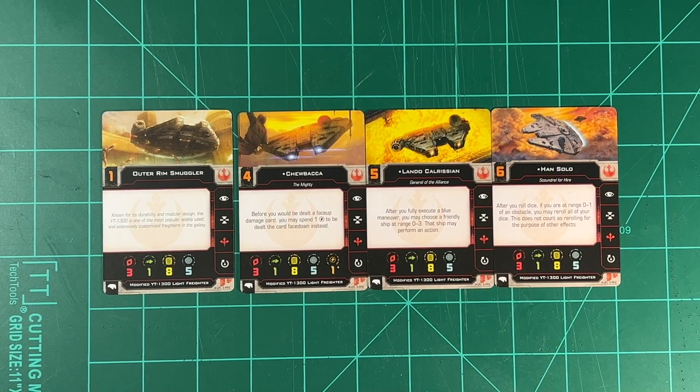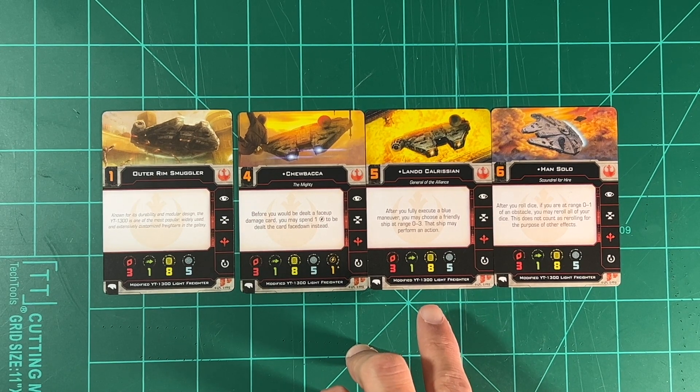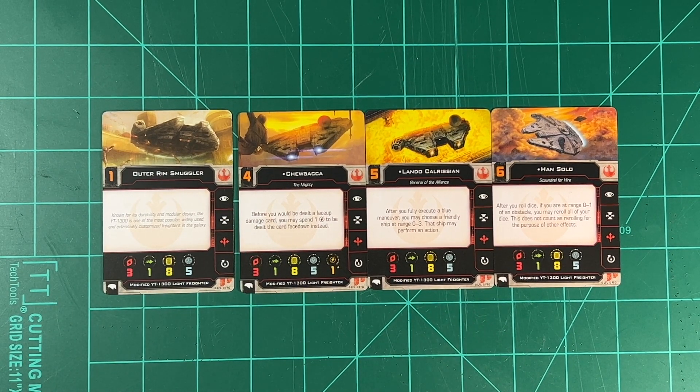Here are the pilot cards. You have your Outer Rim Smuggler, Chewbacca the Mighty, Lando Calrissian General of the Alliance — for Return of the Jedi, obviously — and then Han Solo, Scoundrel for Hire. I'm not going to go through all the details; I'll leave them on screen so you can take a look.